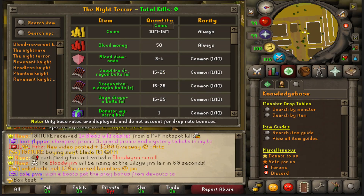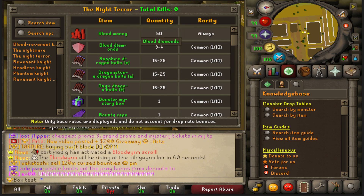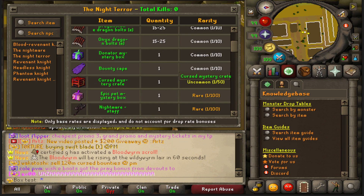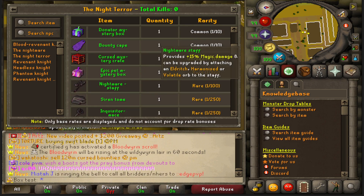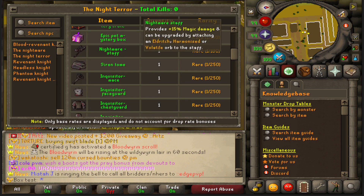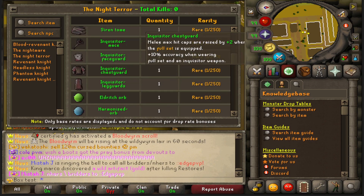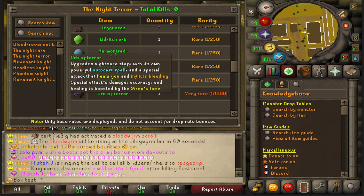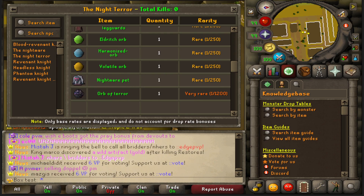Let's check what the Night Terror drops. Always gives 10 to 15 million cash, 50 blood money, three to four blood diamonds. The 1 in 10 drops are listed here; mystery crates are 1 in 50; epic pet boxes 1 in 100; Nightmare staffs 1 in 100. The 1 in 250 drops include the Siren's tome, Inquisitor pieces, and Eldritch orbs, plus the pet. The Orb of Terror is 1 in 1200 and is worth around two to four trill cash at the moment.